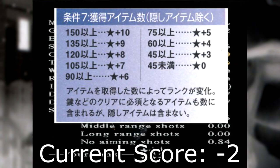I opted to resolve the clear time problem by just leaving the game on overnight in the very first area, so I could start all my experiments from a save file that has well over 12 hours logged. Our total remains minus two. Next we have the item count: the book specifies that an item count below 45 gets zero points, so if we pick up nothing except what's strictly necessary for game progression we should also score zero on this. Minus two.